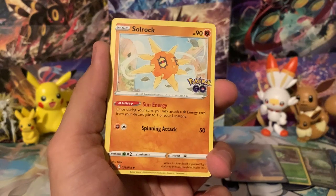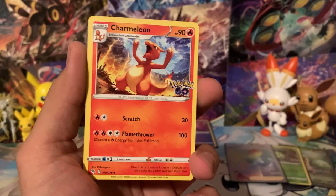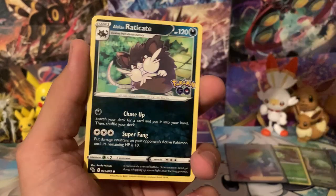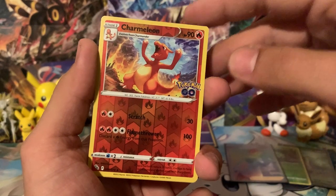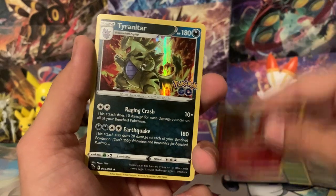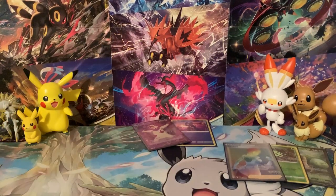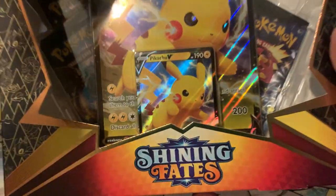For the last pack we got Solrock, Lure Module, Charmeleon, Numel, Raticate, Tranquill, Larvitar, Natu — shout out Leonhardt. The reverse is a Charmeleon and our rare is a Holographic Tyranitar — such a cool looking card. I'm going to put Target in the lead because of the Rainbow Rare Trainer card. But we do have one final box.